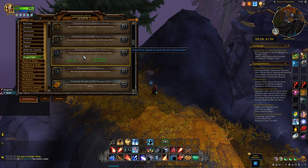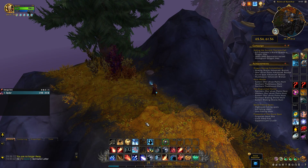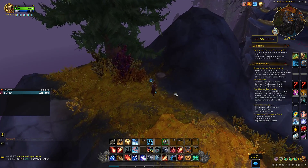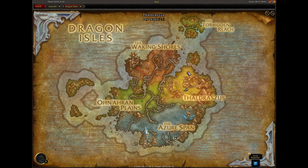Hello guys! To open the treasure Forgotten Geralt box, you need the key item called Sorrowful Letter. You can get the Sorrowful Letter from random treasures in Dragon Isleys. These treasures can appear in a lot of locations around all zones.